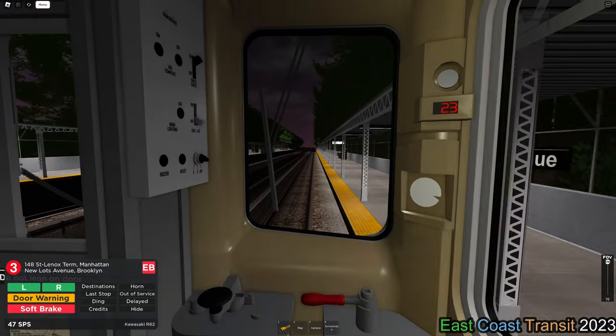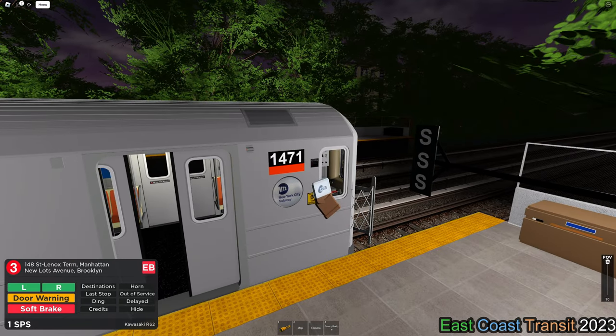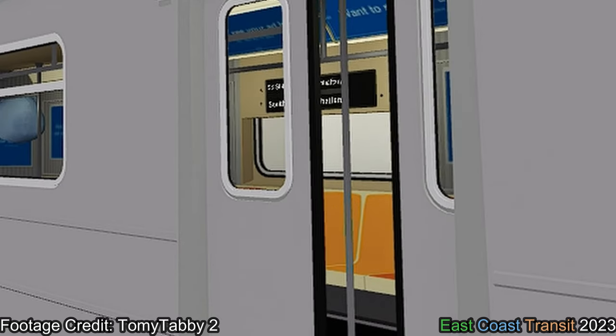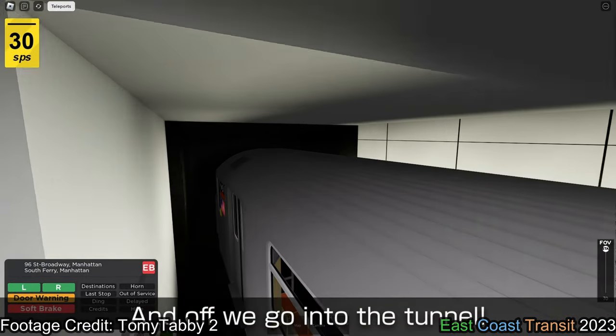Our next bug involves the R62 itself, and that's the wonky doors — or what I like to call the wonky doors bug. Sometimes the doors just mess up like this, and it's so weird. I have no idea how to fix this; there's no fix for it yet, so it's all up to the devs now. But it's really annoying, that's all I can say.